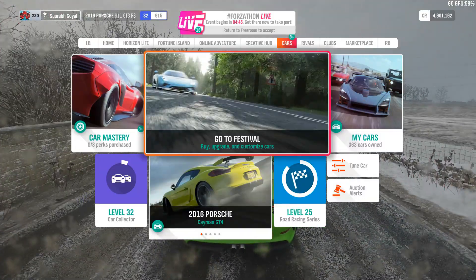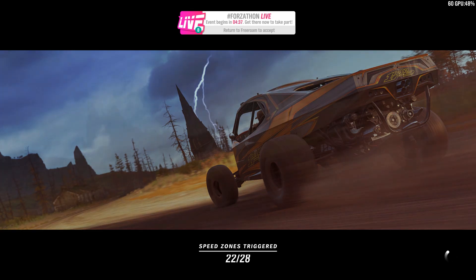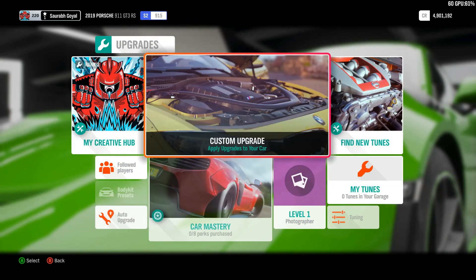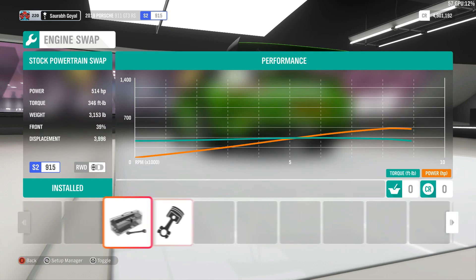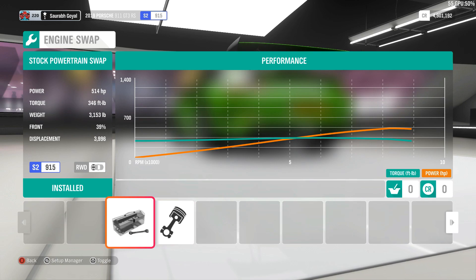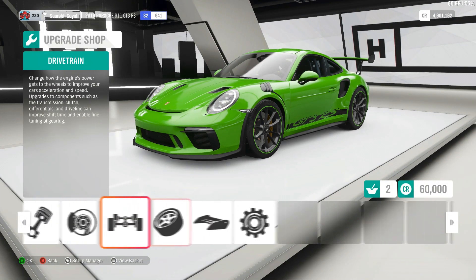We'll go to festival, then the garage, upgrades and tuning, custom upgrade. First and foremost, let's see what engine options we have. The 3.8 liter twin turbo — I think it's from the Porsche 918. It's a little bit heavy but provides a lot more power. Let's go with this one and make it all-wheel drive because it is winter.